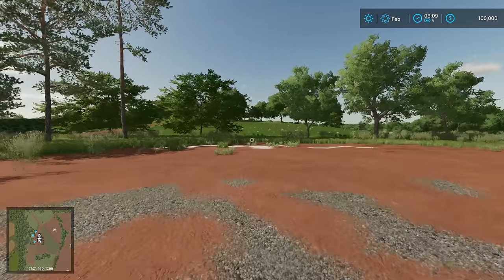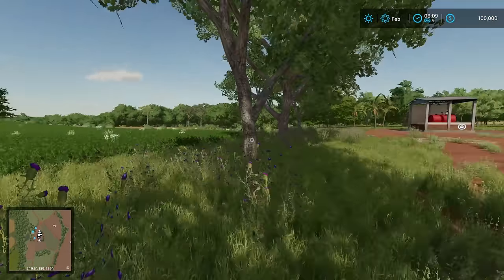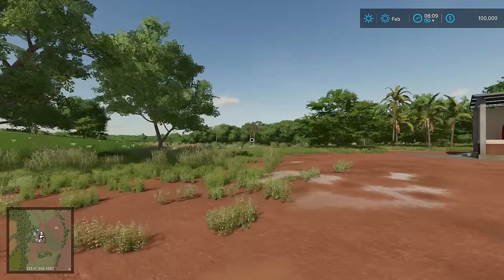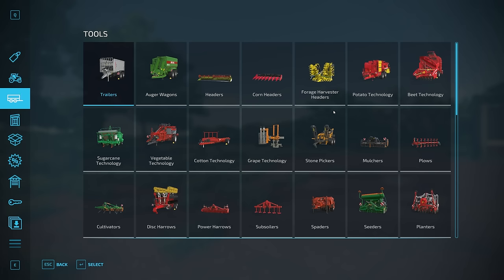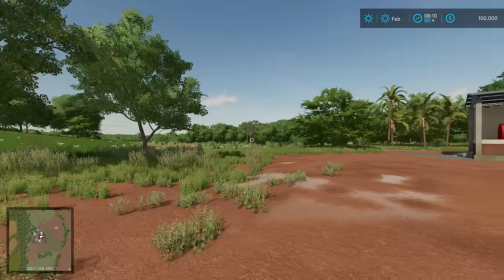We have $100,000. I haven't decided what we're going to do about loans - I want to try to prevent them. Right now we have $100,000, and a good seeder would probably be worth buying so that we can progress here. So we'll think about that.